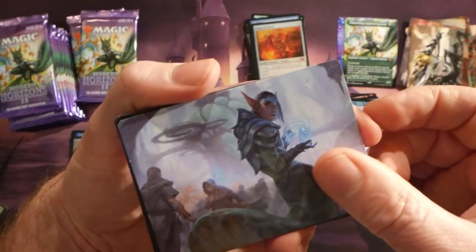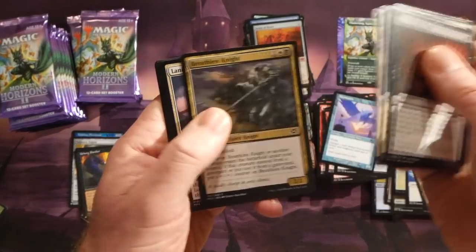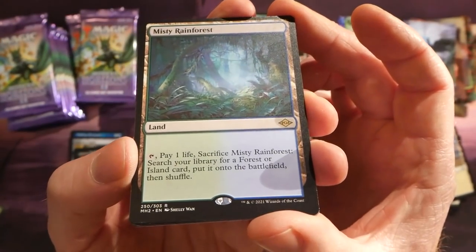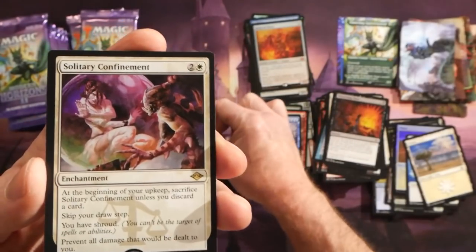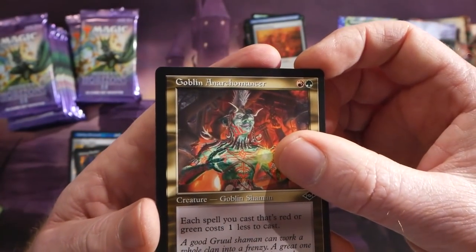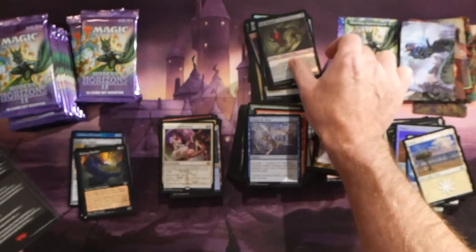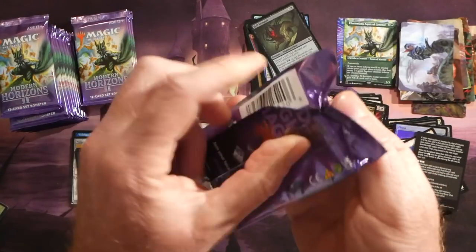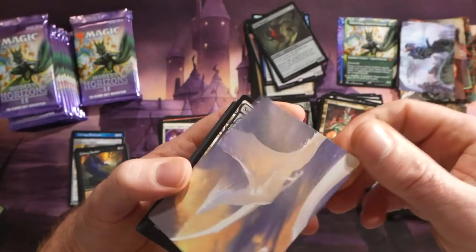Here we go — another art token. This is an awesome set. Misty Rainforest — so two fetch lands already in this box! Misty Rainforest and earlier we had Verdant Catacombs, really really nice. Solitary Confinement as another rare, Goblin Arcanist, and Narcomancer — then a foil Hell Mongrel. Two fetch lands so far — really solid.